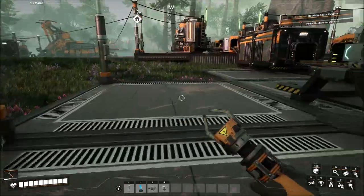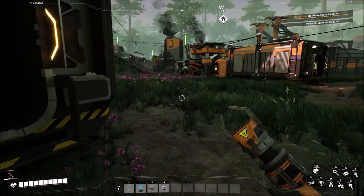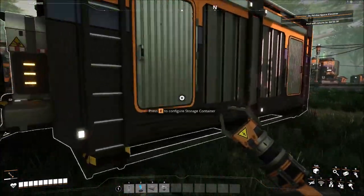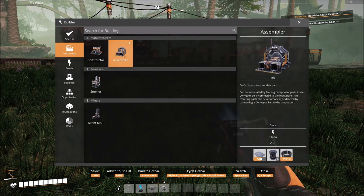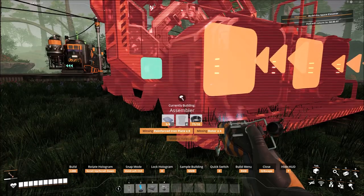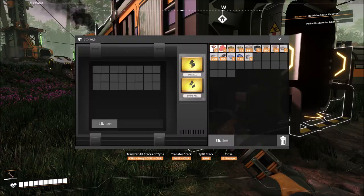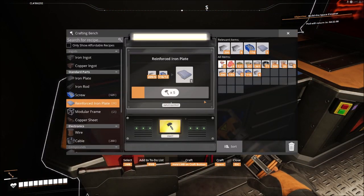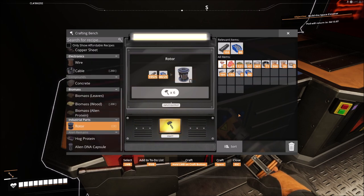We're still doing good over here. Let me pick up a few hundred screws and about a hundred rods. Let's see if I can build an assembler — I need more reinforced iron plates and I need rotors. Rotors is another thing I'm going to have to start assembling soon. I need more rotors and I'm going to run out of screws — I'm going to have to get a second screw line up and running fairly soon.